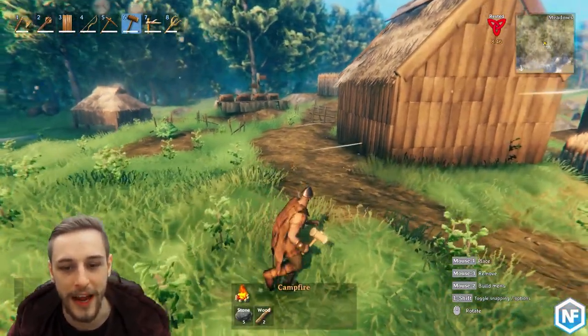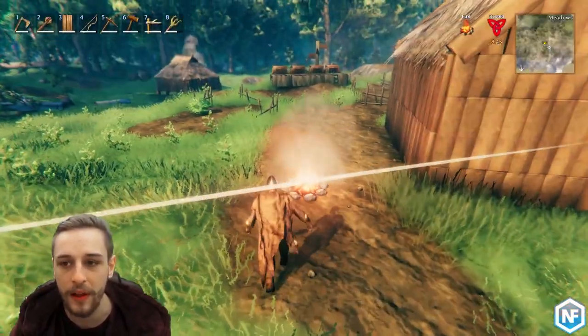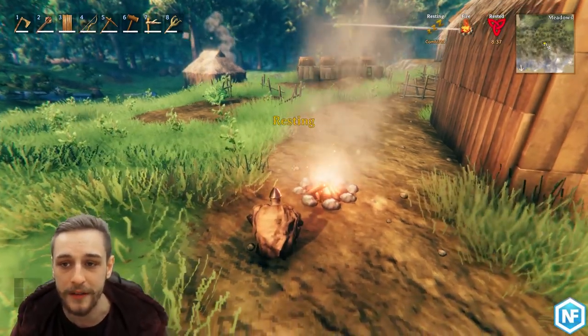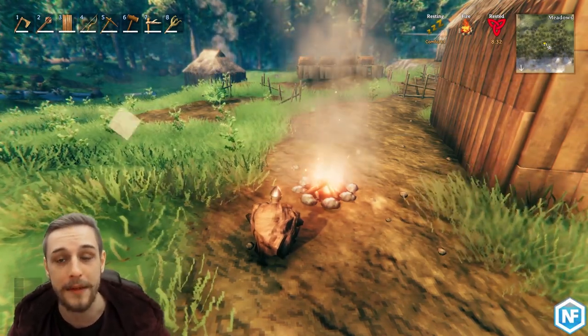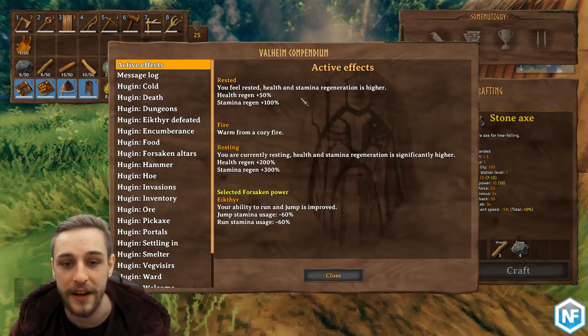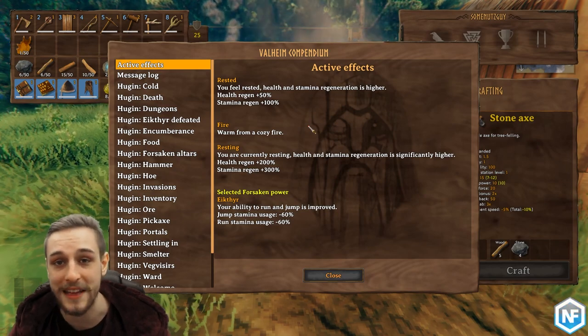If you pull out your hammer and bring it out with you in the world, you can place a campfire down anywhere at all and sit next to it. You will see that it says resting comfort 1 at the top, which will give you an eight minute buff. Because you can place this anywhere in the world, you have no excuses not to have a permanent rested buff — that's a permanent 50% health regen and 100% stamina regen. Phenomenally valuable, no reason not to have it at all times.